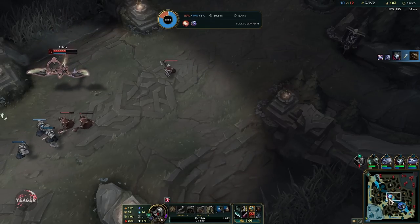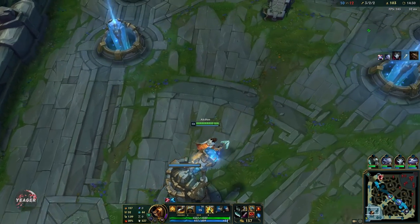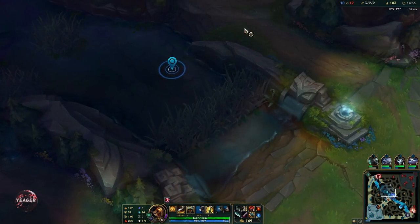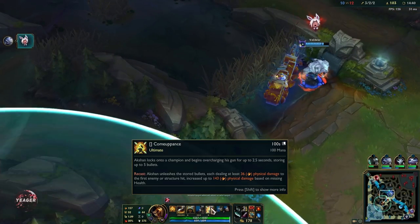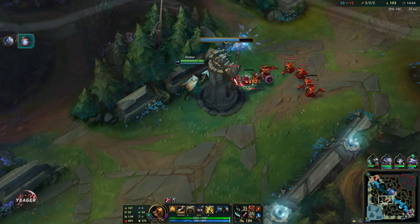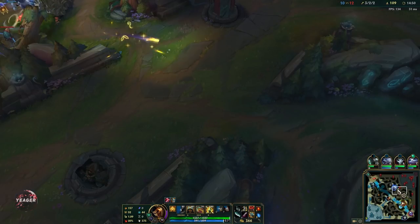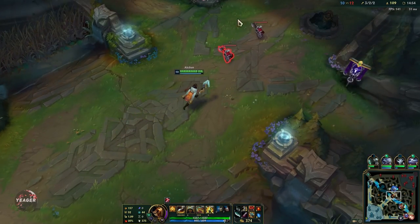We did run it down but we are also getting the drake, so we are not really losing much. You can use that E to get back into the lane faster. That wall can be a pretty big problem if you play immobile champs — but the thing is, if Anivia uses that wall, we can just use it to swing around with our E.